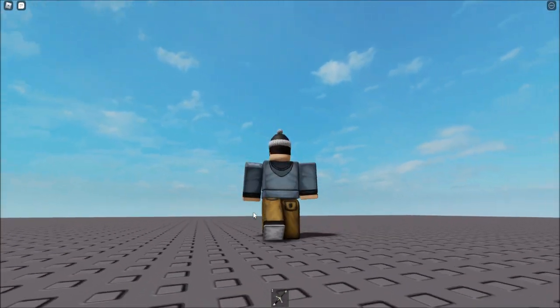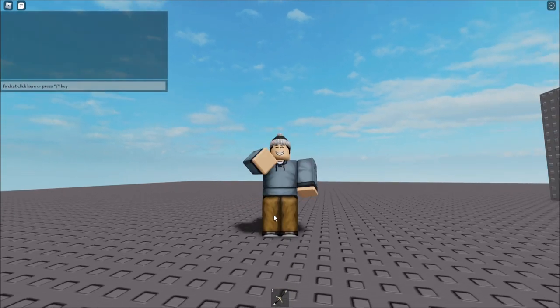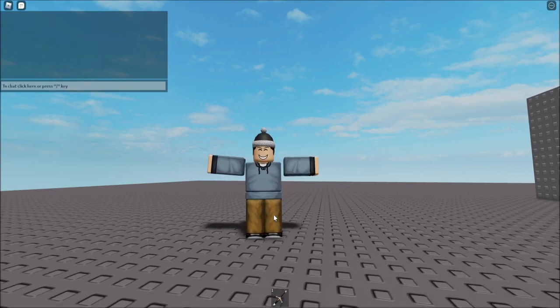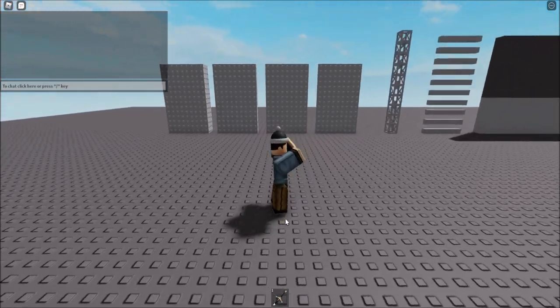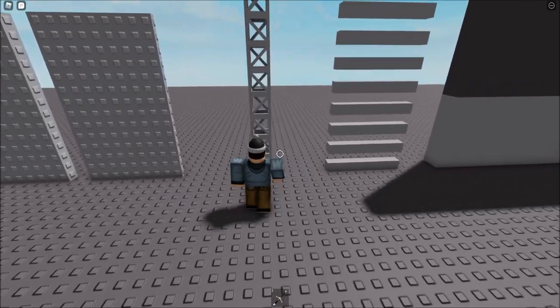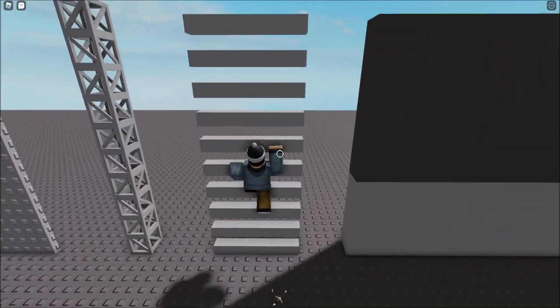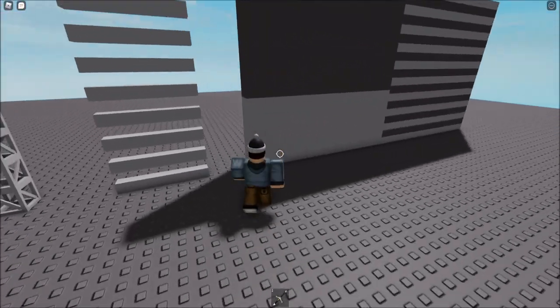This is what R15 looks like in-game with a fixed position — this game will be in the description below. The only things that are accurate here are the animations and the fixed position; the physics and hitboxes are all from R15, so they won't be R6 physics. That means if you're practicing a glitch here and it doesn't work, that doesn't mean it's going to be patched when the update comes out, because R6 and R15 are really different when it comes to collision and hitboxes.